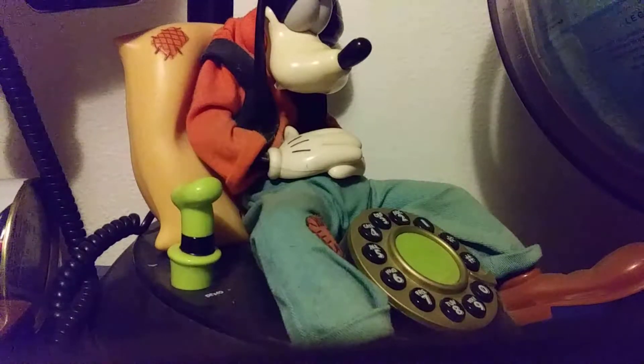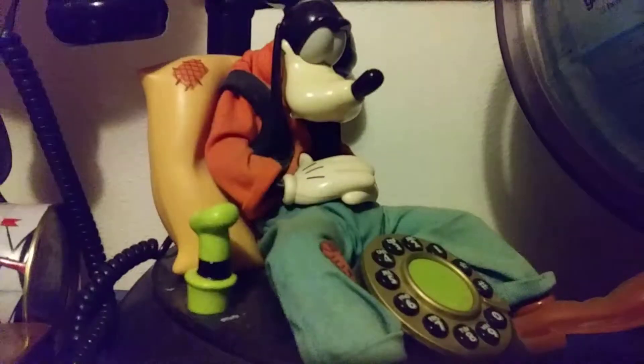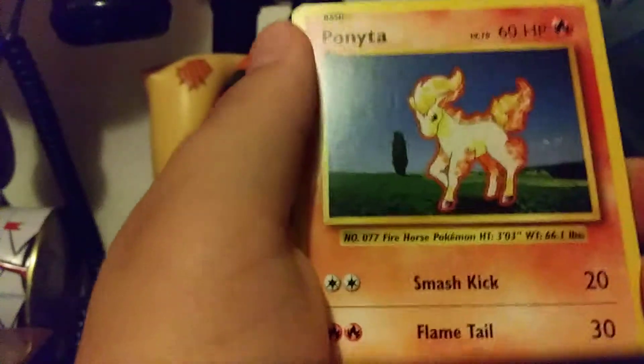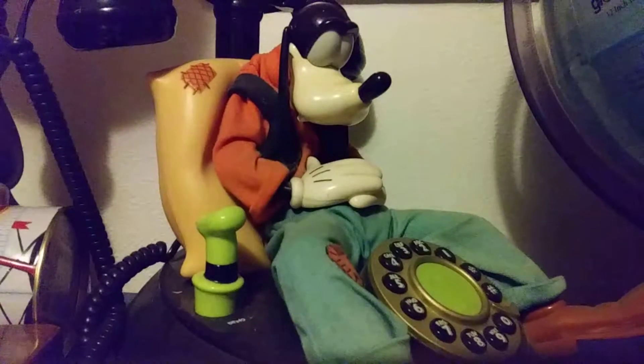Now we're moving on to the best one — Evolutions, with Blastoise on the front. Let's open this. Evolutions is a nice set cause there's so many good cards. You can get a secret rare. You can also get other good cards — Pikachu. There's the secret rares and the breaks. And this isn't a break. Dang it. Hope I get something good. Stinking green card. I hate it.